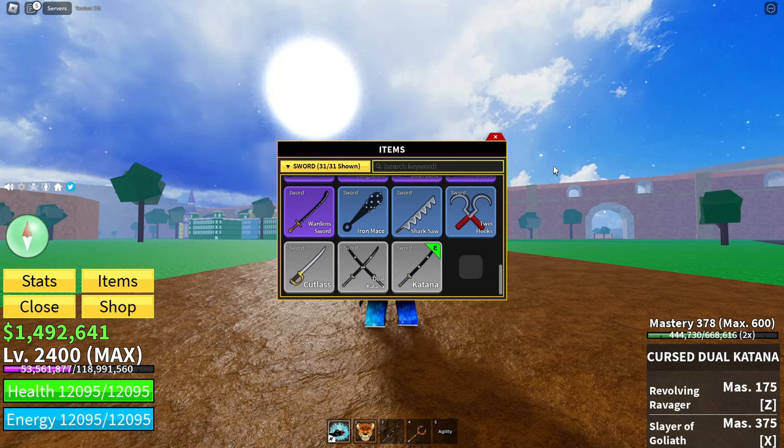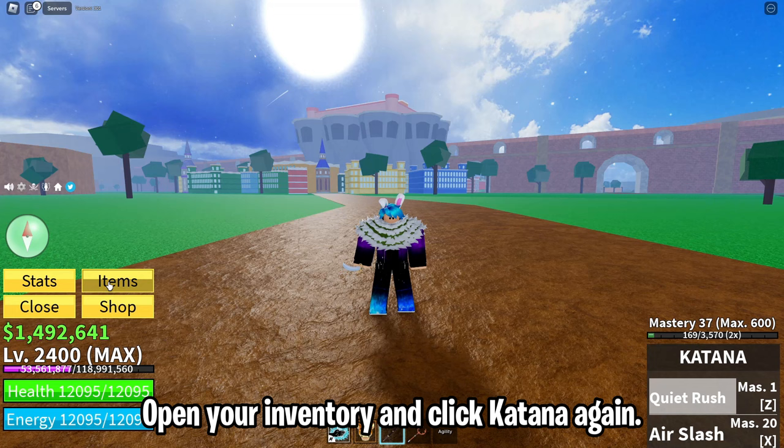Now you just need to use the Z skill. Open your inventory and click katana again.